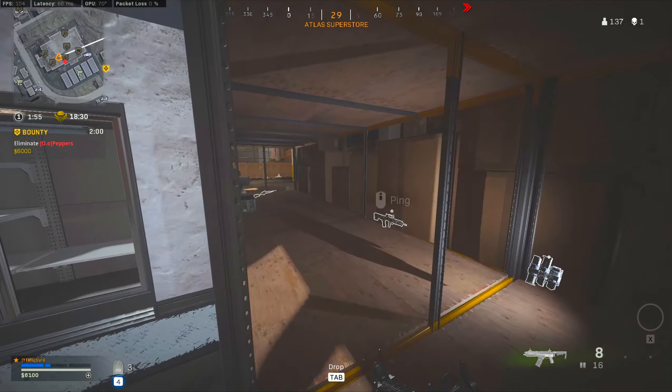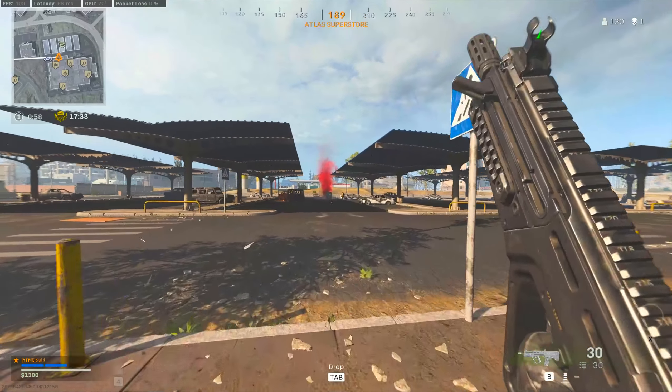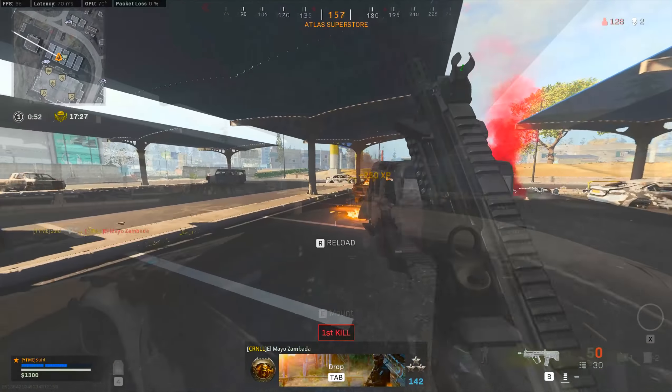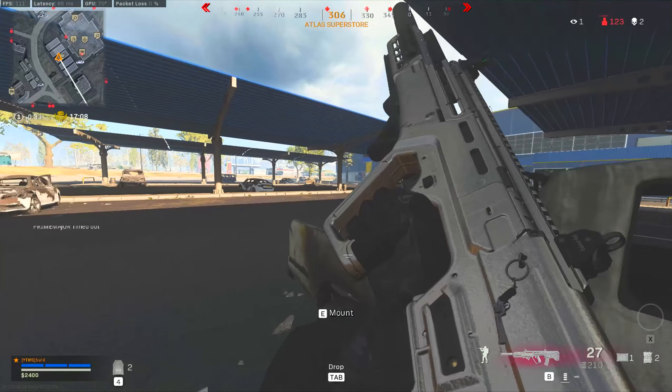Real quick — you guys have to use the FAMAS or the FR556 with the underbarrel shotgun rounds. What it does is the shotgun synergizes with the FR556 range and it makes it completely busted. I'm pretty sure it only works on this assault rifle but I'm not too sure — test it out and let me know in the comments below.